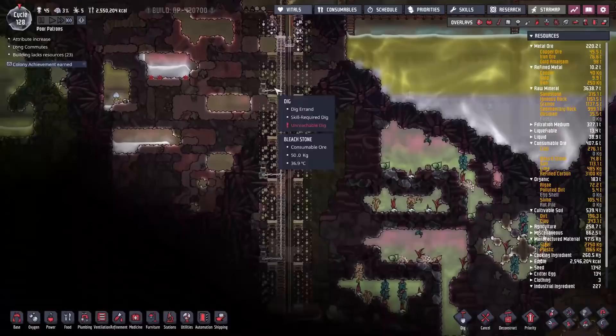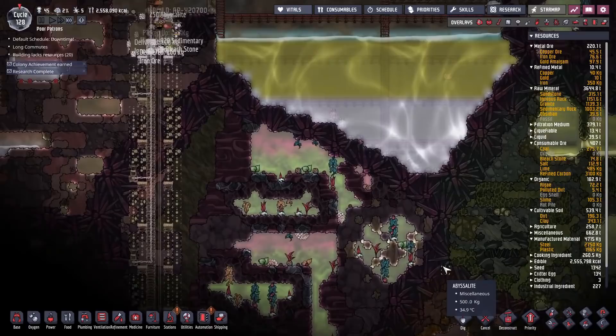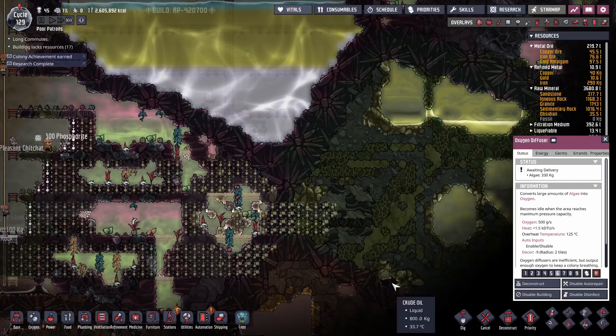While we wait for all this water to drain out we might as well do some exploring. I think we'll continue excavating down here. Actually, we could probably just dig straight across here and get access to that oil in a much simpler and direct manner. To help with all this digging we're sticking in a few oxygen diffusers here and there — they can go up and grab oxygen as needed, cutting down on transport times. Then we're going to dig all the way across here and get to the oil and that other geyser at the same time.